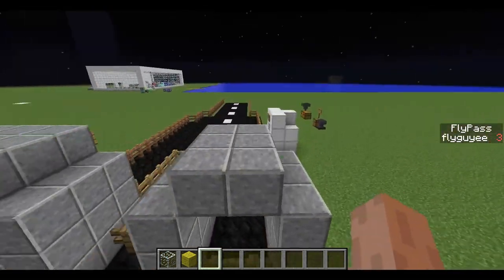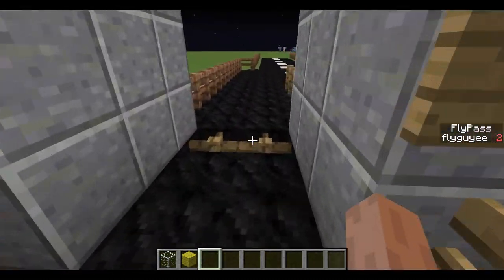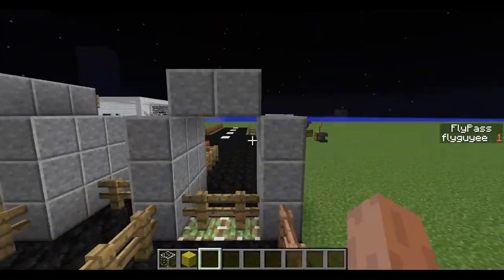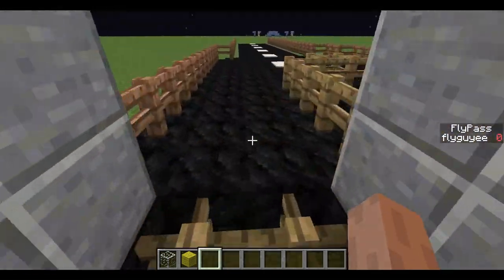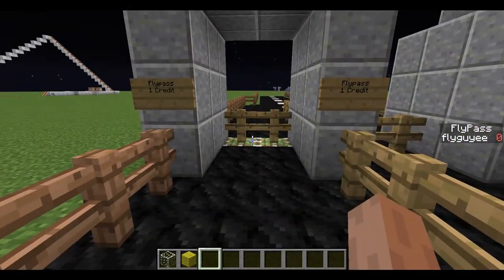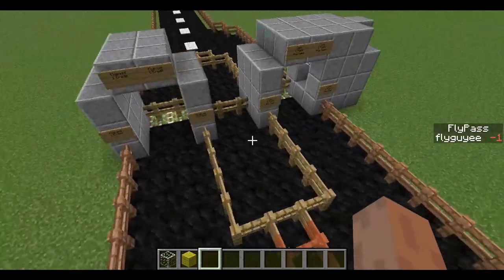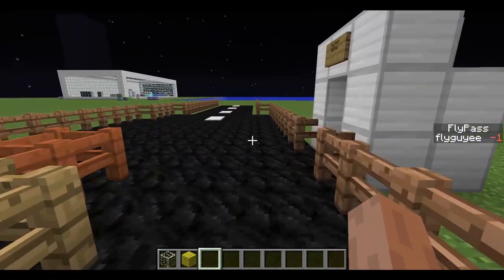And once you go through, it closes on you. It's not timed, so you can take your time — if you just stand here, it'll stay open until you pass through. What's cool is that it's actually working so fast that you could even sprint through and it'll still work. This is really great for survival. It also allows you to owe one credit — so if you have zero, as a little grace period, it'll go to negative one. However, once you get to negative one, it's not going to work; you're going to have to refill your FlyPass.